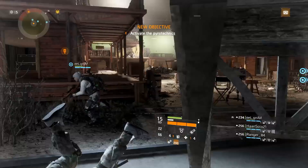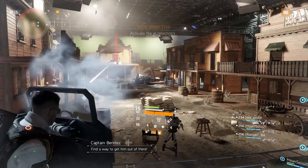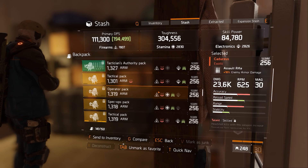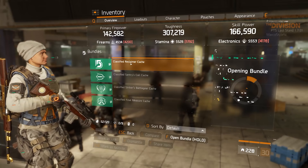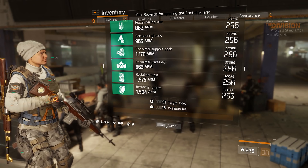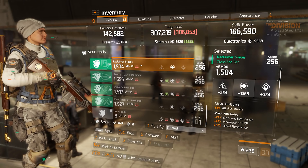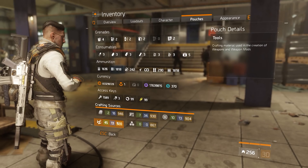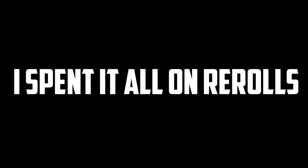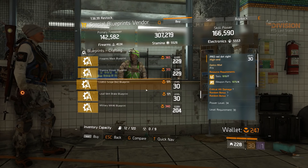I suggest everyone look at what talents they want and what could work with their build, then start collecting the right weapons and gear mods now. When you finally get a full classified gear set in 1.7, all you have to do is dig into your stash and grab the items you collected in advance - and your build is done. You can wait until 1.7 drops to farm those things, but why would you? Get them now so you can fully focus on global events when they go live.